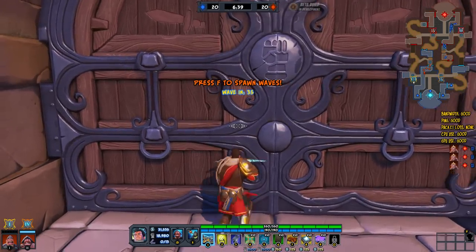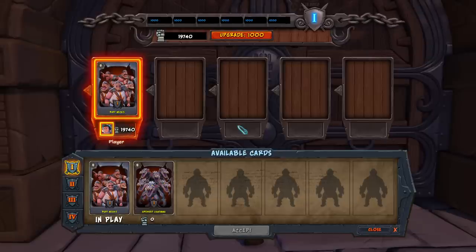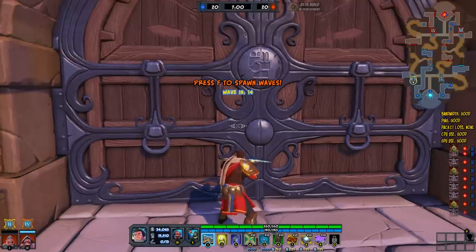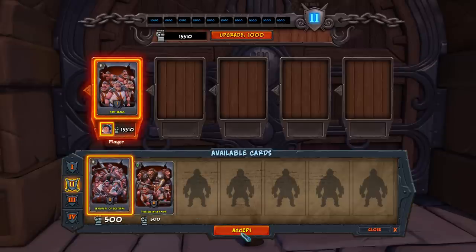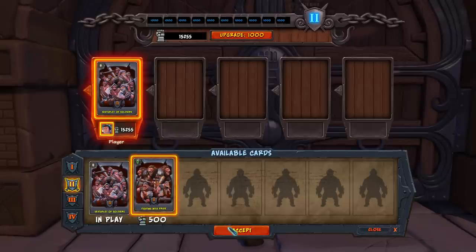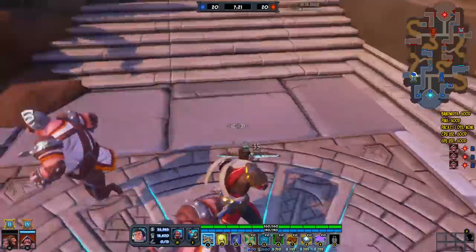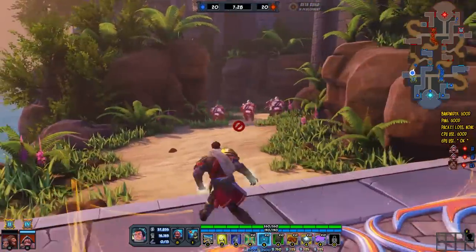One thing to note: you can't see the wave counter when you're in the war camp screen. So if the next wave starts in 12 seconds, you have until about one second left to click accept and get those level two minions coming out. If you try to play them too late and hit accept, it's too late — the minions already came out because you put the cards in too late. Same thing with glyphs: if you try to glyph them, they need to walk over it to get that buff, so timing matters.